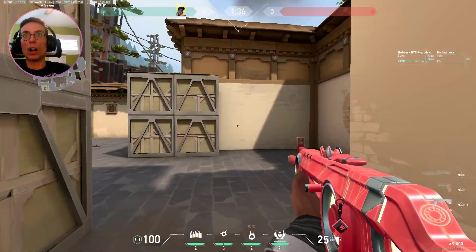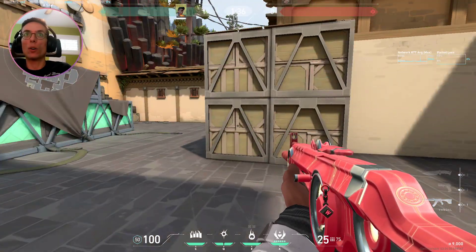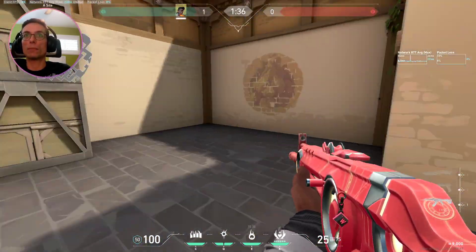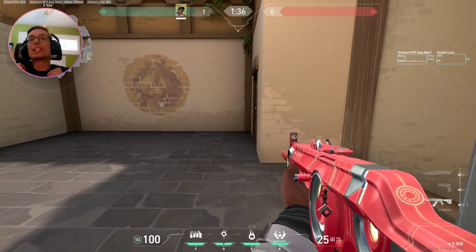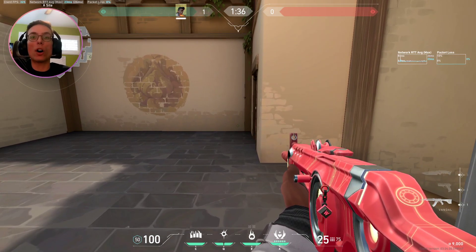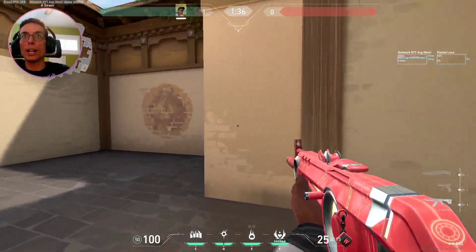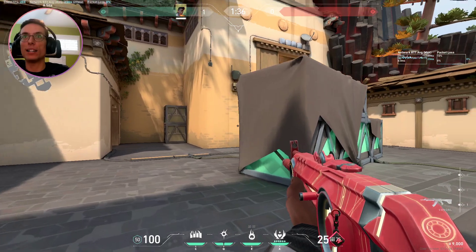Now if we come up here and we die to this guy — or we get shot in the back of the head as we jiggle from here — we want to call out to our teammates immediately where you died from, so teammate number two can immediately trade the frag or be ready for this guy.